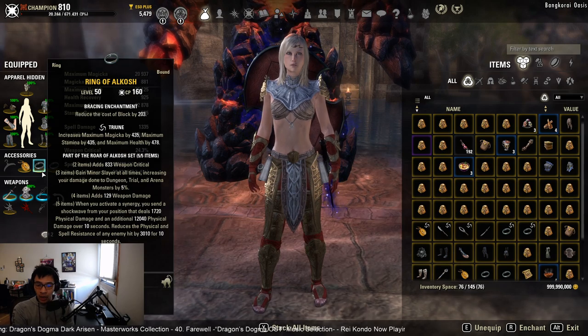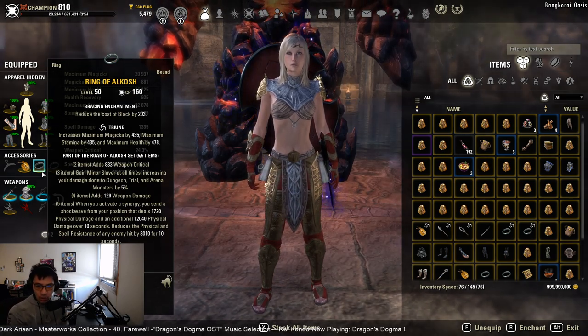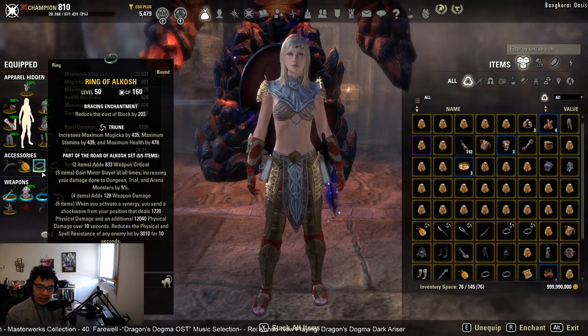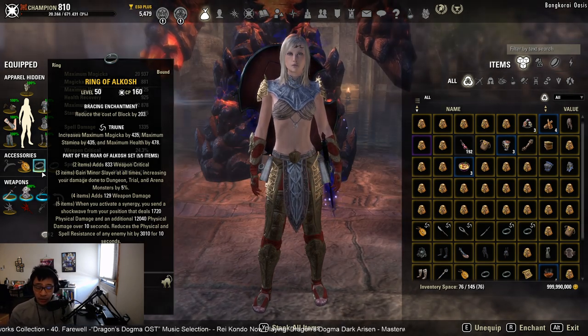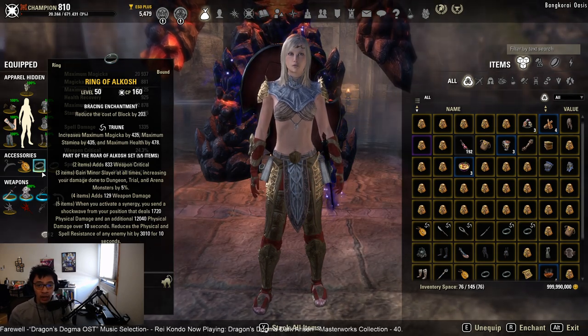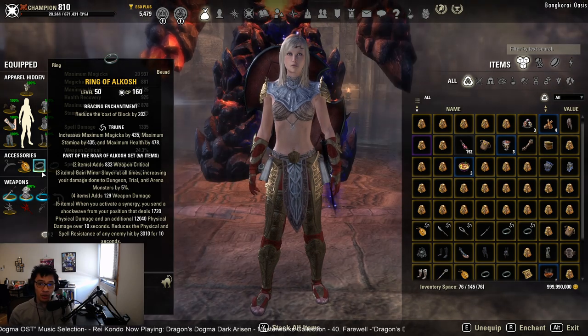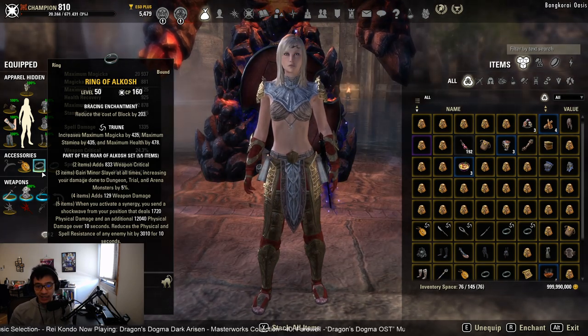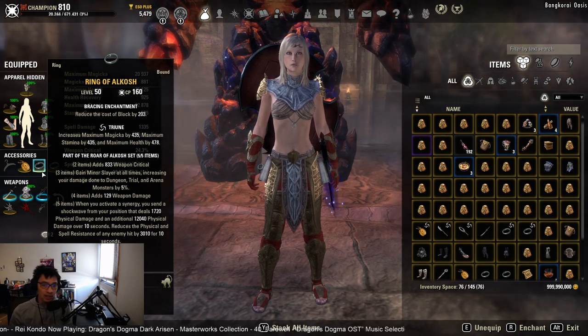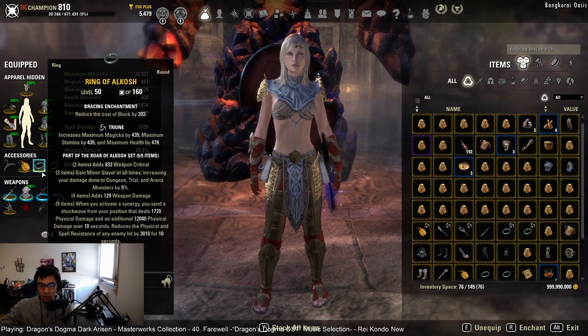As the only source of Minor Courage, Yolnahkriin obviously makes its way into the tanking toolkit. Our second set is Alkosh, which comes from Maw of Lorkhaj. Alkosh is a medium armor set, so you'll need to run it on jewelry and weapons. You can in theory run it as a body set but that's reserved for very specific scenarios and very advanced tanks. If you're just starting to learn tanking, just get Alkosh jewelry and weapons.